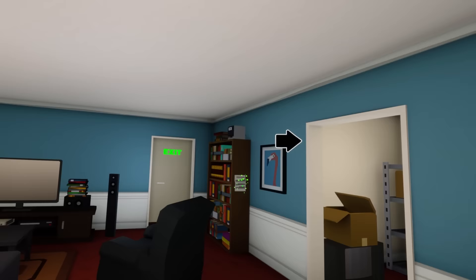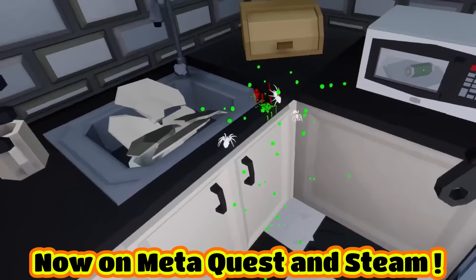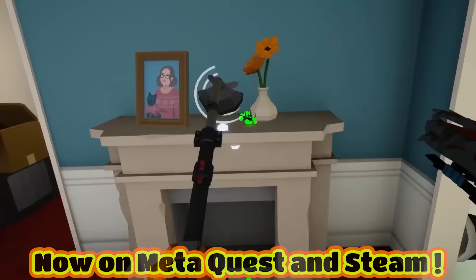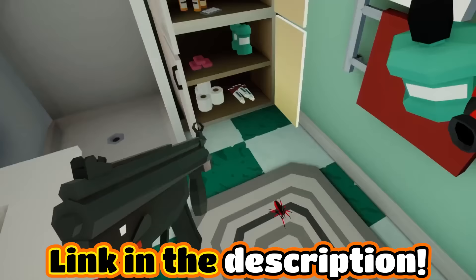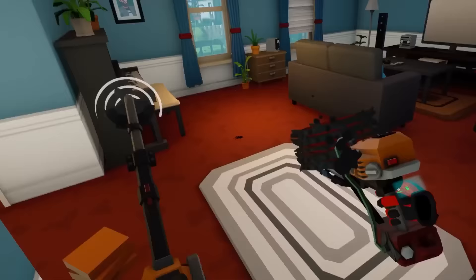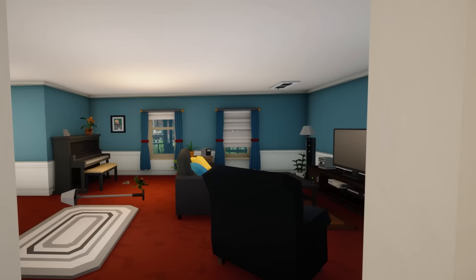Anyways, how's it going? Spy here, and welcome to Kill It With Fire VR! You can now exterminate spiders in virtual reality, as Kill It With Fire is now available on Meta Quest and Steam, and the PSVR version will be coming later this year. Check out the link in the description to squash some spiders yourself. But just like the non-VR version available on Steam and console, let's get exterminating some bugs before they eat me.